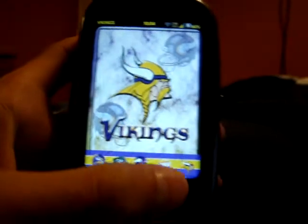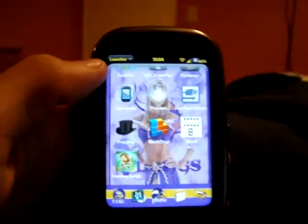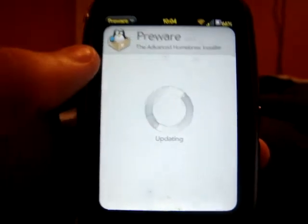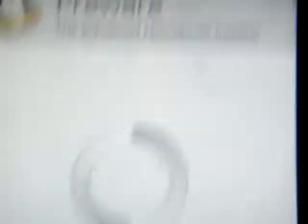Let's unlock the Pre. Now all you have to do is go to your launcher and Pre-Ware. Pre-Ware takes a minute to load, all depending on your internet. I'm using Wi-Fi, so it should go fairly fast.